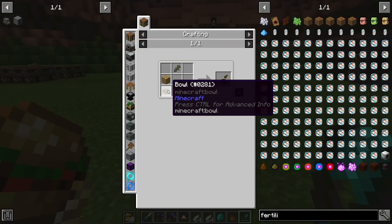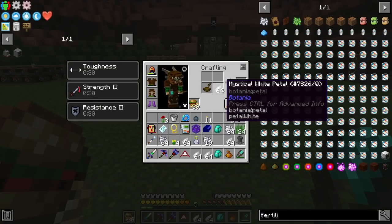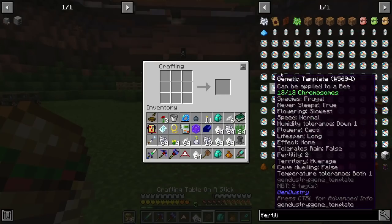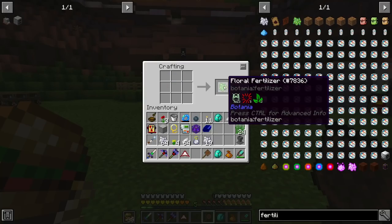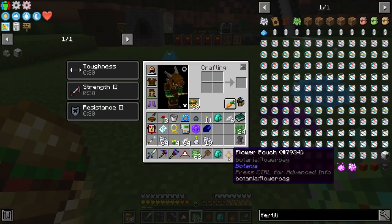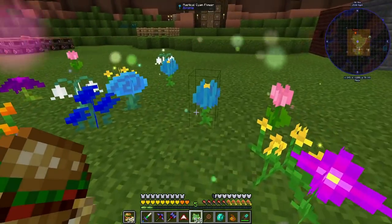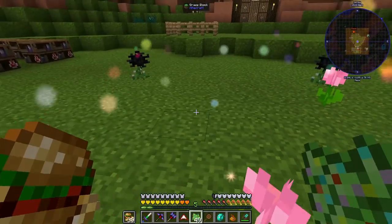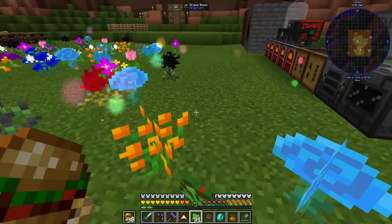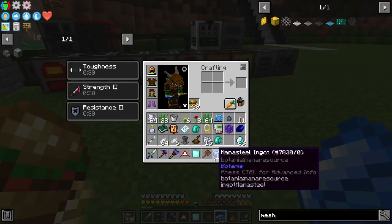The next thing you have to make is a pestle and mortar, which is just a bowl, a plank, and a stick. Then you take that with your mystical petals and turn them into powder. We're going to make four stacks of this, then turn that into mystical floral fertilizer. The floral fertilizer you can right-click on the floor to get flowers. If you have the flower pouch in your inventory, the flowers will go directly into it. You can just go around, plant this down, and it will spawn a bunch of flowers — you can go ham with the entire thing and never worry about flowers again.